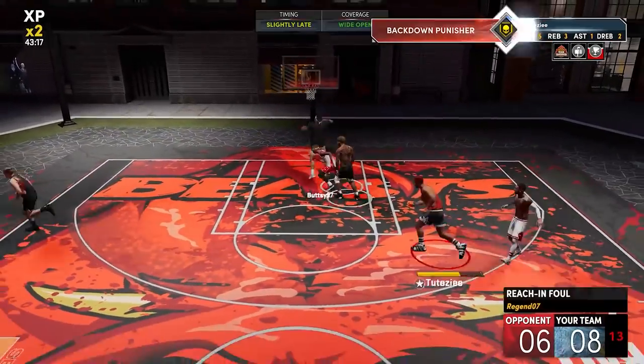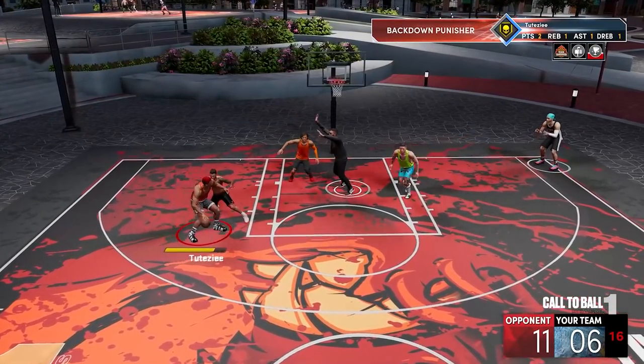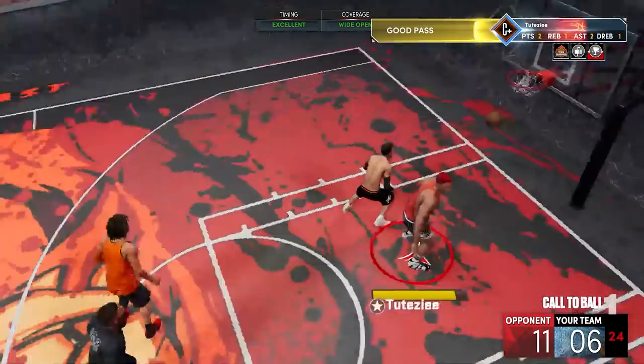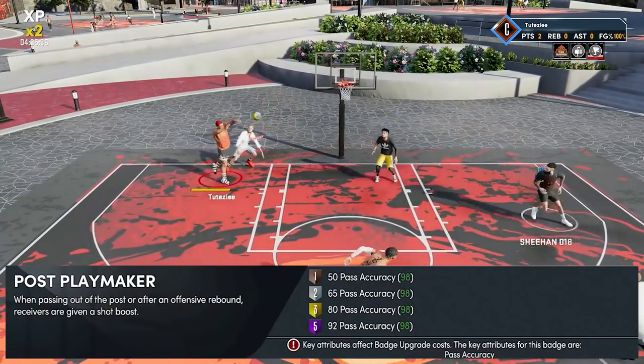It's really handy to have it as a big. Every now and then these things happen, especially if there's a mismatch — people will really swarm you on the block. So this will be your Dimer badge on post-up situations. If you're a small build, obviously it's not a good badge for you unless you post up or do offensive rebounds, but I don't think that's the case.